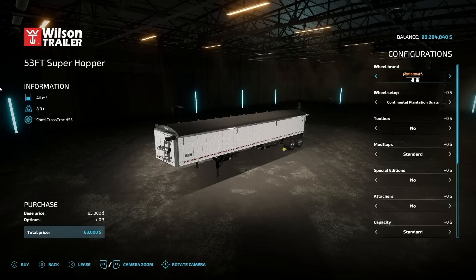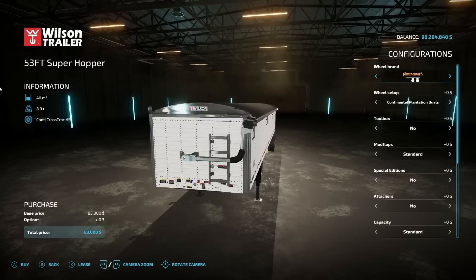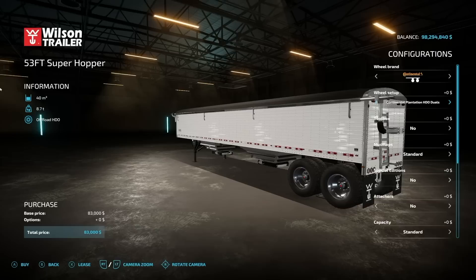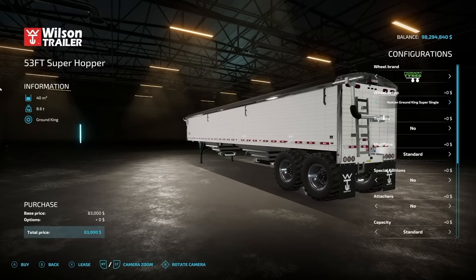Next is the Wilson Super Hopper 53-foot from Venomons. 40,000-liter capacity and it weighs 8.9 tons. Wheel brands: we have Continental, Lizard, Knockin, and back to Continental again. If we change a few of these up you can see the different versions. Loving those Plantation HDO duals. We also have Lizard flotation tires and even ground kings — whether you want a super single or duals on the sides. I really like these so that's what I'm going with.